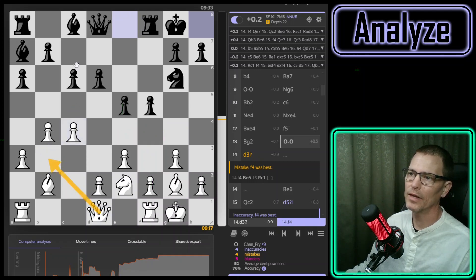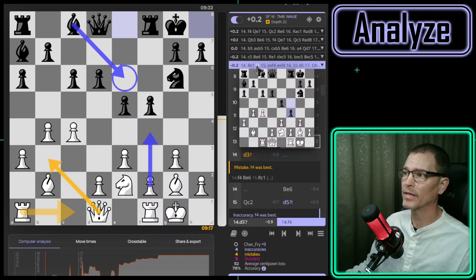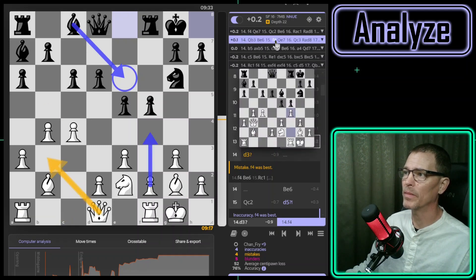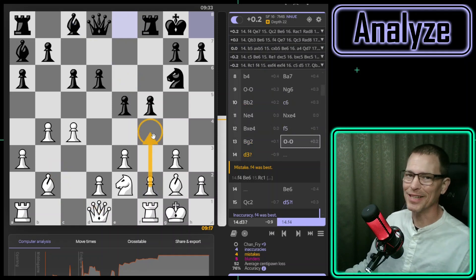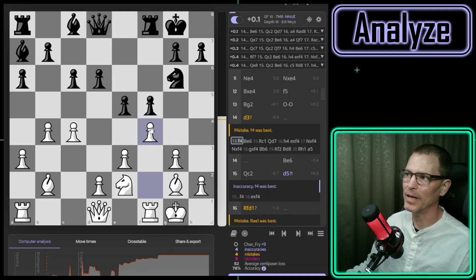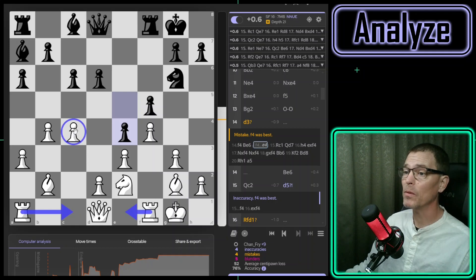I guess I could see queen to b3, preparing something, but if I did that the engine thinks they would put their bishop in a good spot — so what's my queen doing over there? F4 shows up in three of these lines — it's either the move to make now, or a move to make in a bit, or further down. If I played f4, would they just push past it? The engine says no. What if they did push? Then I would just ignore it and play rook to c1 or rook to e1.